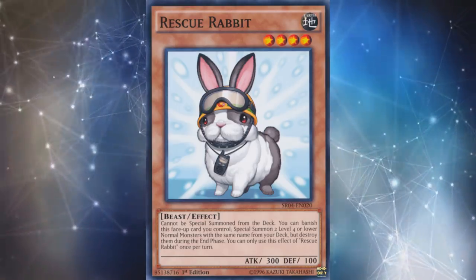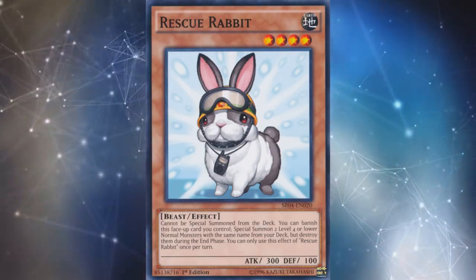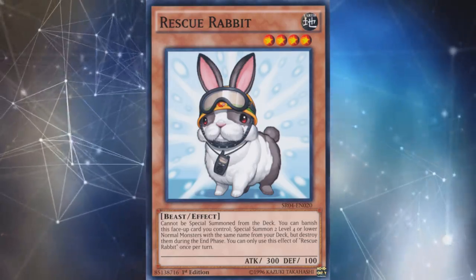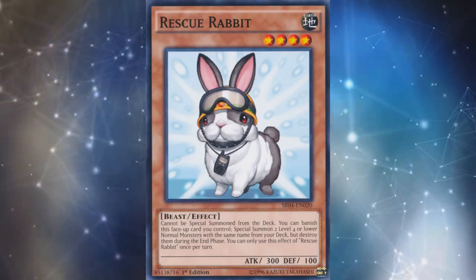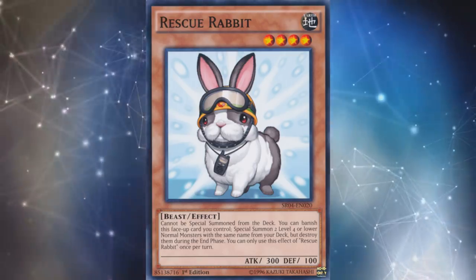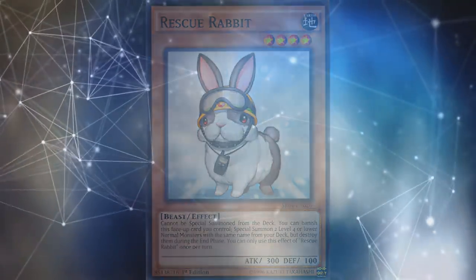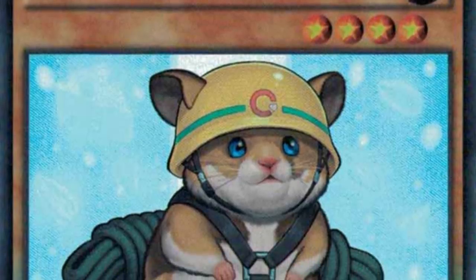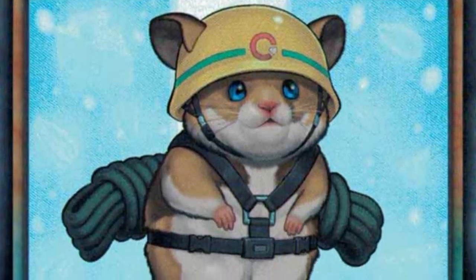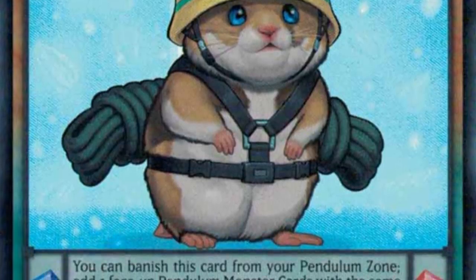Right now Rescue Rabbit isn't seeing a ton of play. There's a much better card to play in modern Pendulum variants that we'll talk about in a moment. But overall, Rescue Rabbit has a long, rich history of competitive and rogue strategies alike. The main reason Pendulum players don't really need it anymore is because many aren't playing normal Pendulum monsters — but also because you can just play Rescue Hamster, which is a rescue card that's a Pendulum itself and has a ton of internal synergy.